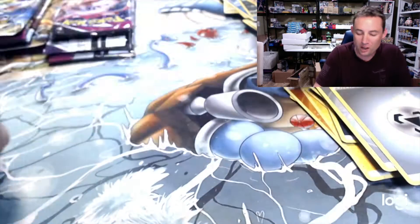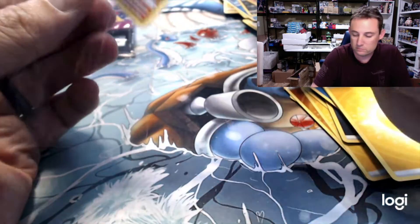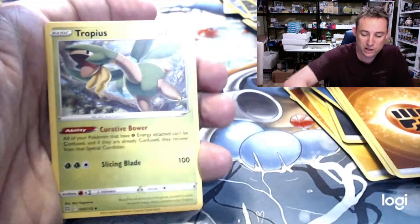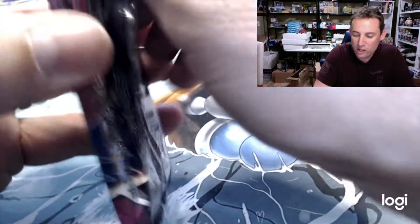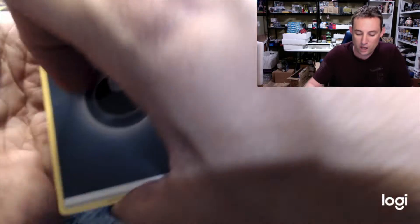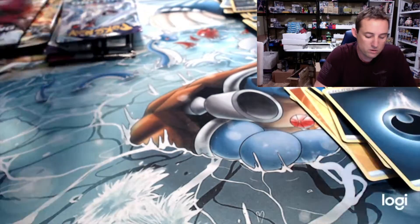MSRP is about forty dollars a piece — we opened a case so that's two hundred forty dollars worth of these boxes. Zekrom and an Ice Rider Calyrex, and I think we got our money back. They're two hundred forty — sorry, I can't math. Nobody's buying booster packs, but I'm just saying these things are quite fantastic. Mew V-Max rainbow — that's what we want right here. What else can happen? Boom — Inteleon V-Max! Sleeve that bad boy up. Fusion Strike be hitting.